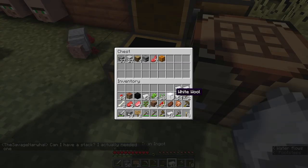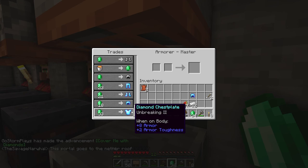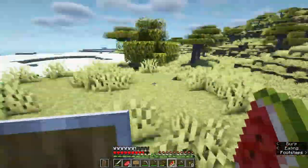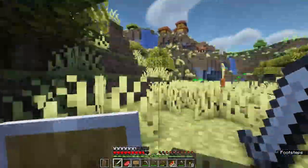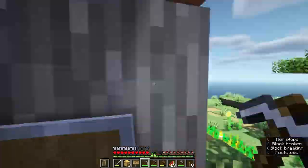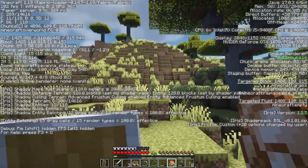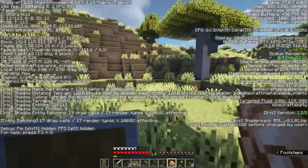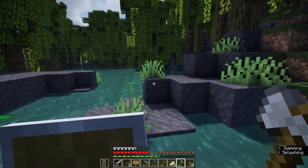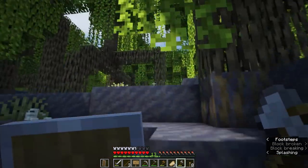The Savage Narwhal gave me a ton of iron and had me trade with villagers to get some better tools. I then set out to find some spruce or dark oak for a starter base. I did find a mangrove forest, so I took some mangrove saplings and planted them once I got back to the village. On the way back I also found some spruce wood, then set out to build my base.